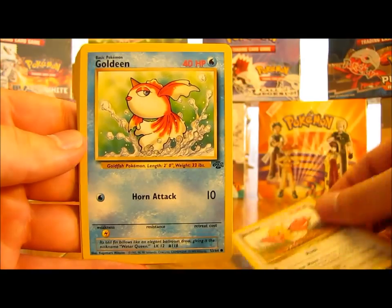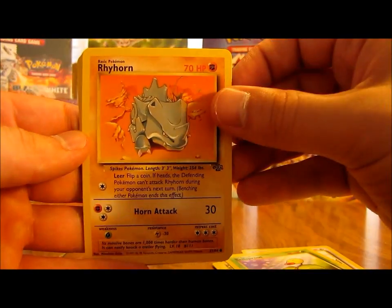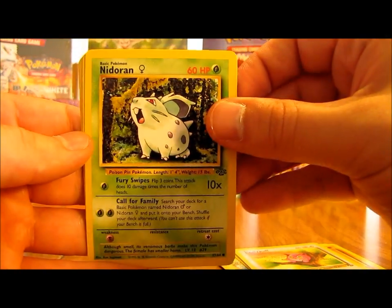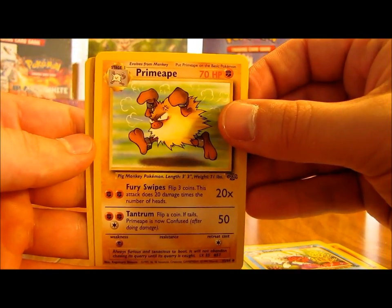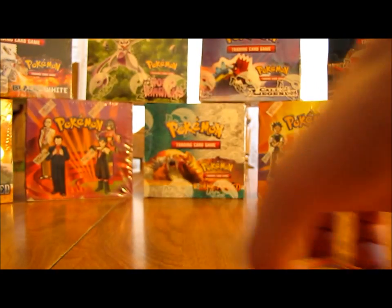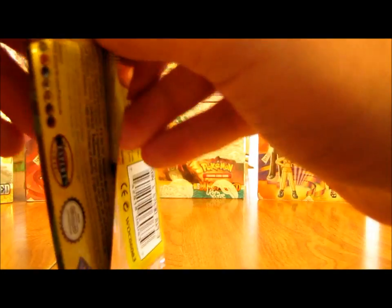Started off with Spearow, Goldeen, Pikachu, Bellsprout, Rhyhorn, Jigglypuff, Nidoran, Parasect, Seaking, Primeape, and the rare Flareon. I believe I've gotten one of these already - a Flareon non-holo - because I was commenting in the last video how I like the artwork on that card, the different colors on there.